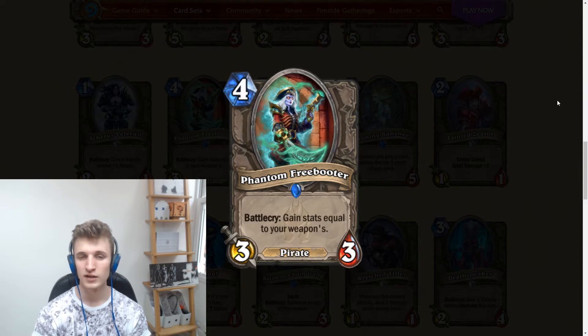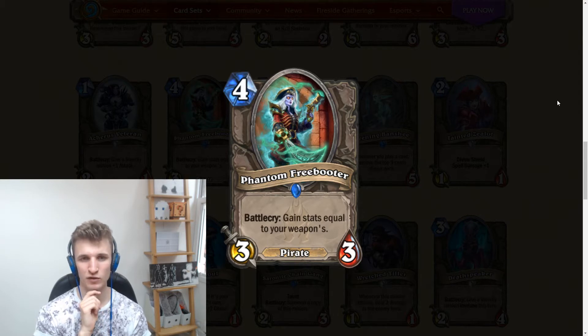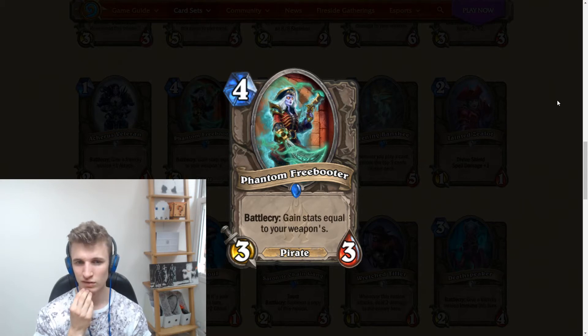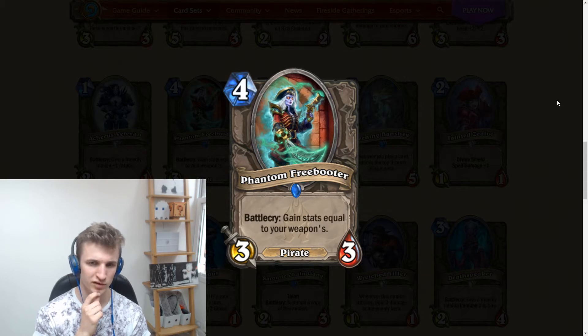This card is very good if you have a Fiery War Axe equipped, but if you don't, it's often going to be in a spot like having played N'Zoth's First Mate and attacked with your weapon a couple of times — and that just doesn't feel good enough. There are situations where this can be great, like if you've upgraded your weapon multiple times, but Naga Corsair is just more consistent. This might be a one-of.